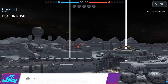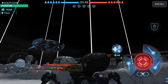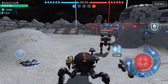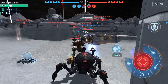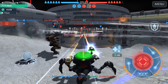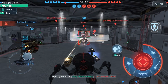We dropped on the moon map and this is Beacon Rush. Let's drop the big juicy spider — the Invader! I'm using the Discus drone, same one I used with the Fenrir. There's an Arvana with a drone as well, but we took him out very easily.